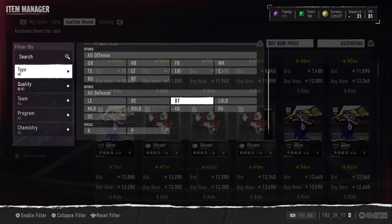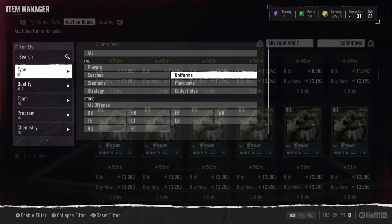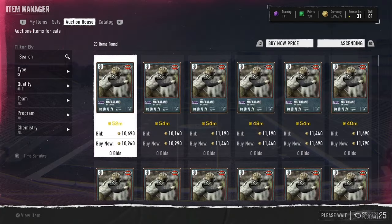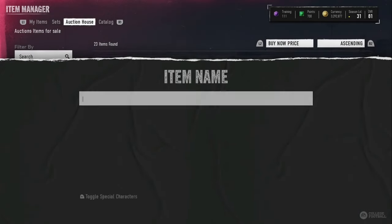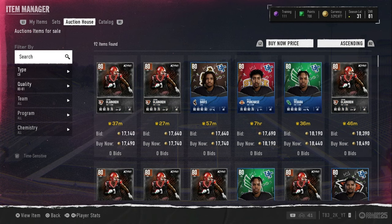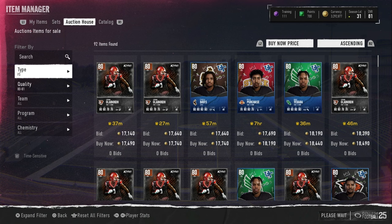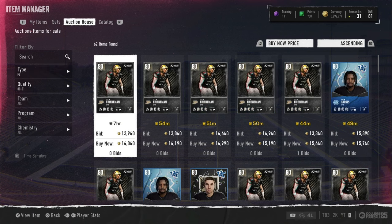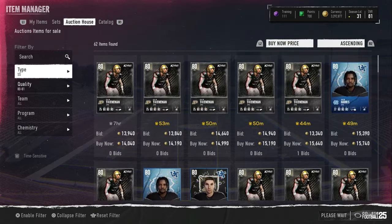The offensive line, in my personal opinion, is the safest and best to be doing because they have some pretty high prices and they actually do pop up. I know it sounds crazy that you can profit on a lineman, but cards do pop up. You want to go position by position — looks like we're not really getting anything right now, but I guess I'm not lucky in this video.